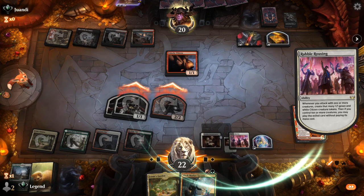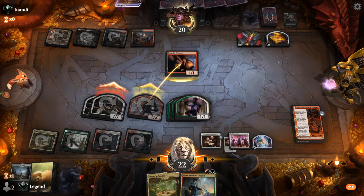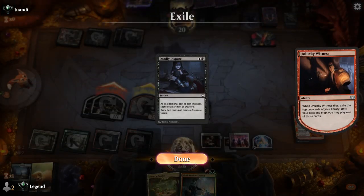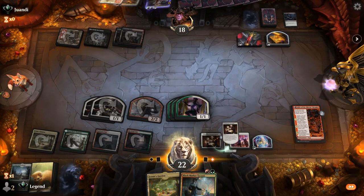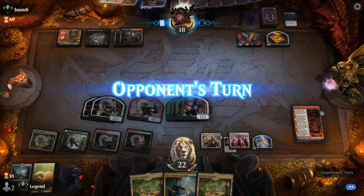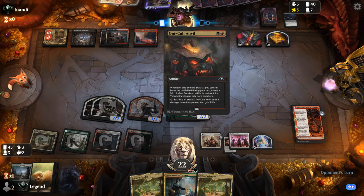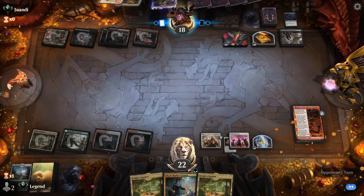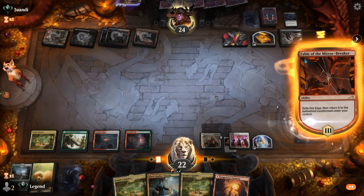Deciding which creature to kill — it's going to be Gala Greeters, so glad we gained 2 life. We get rid of some lands with Fable, hanging onto the cycling land in case we flood out. There's Rabble Rousing — let's attack with the team. We find another Announcement — not the best, not the worst. Opponent still has a lot of life to spare between Massacre and Obnixilis gaining life, so it's a steady source of card advantage. And it looks like we'll see a Meat Hook Massacre, though it's strange they didn't play the Mountain from Exile first.